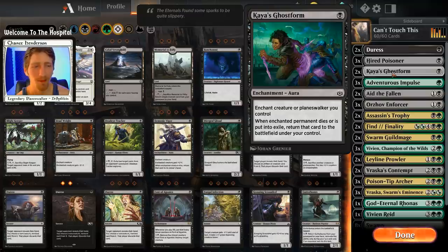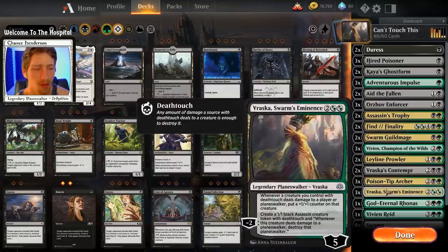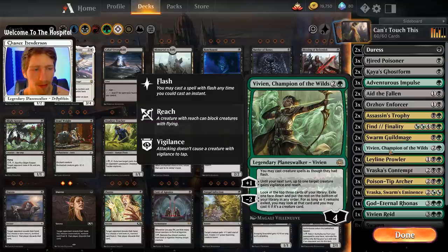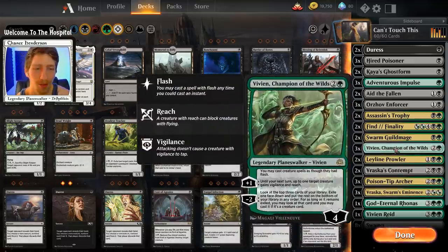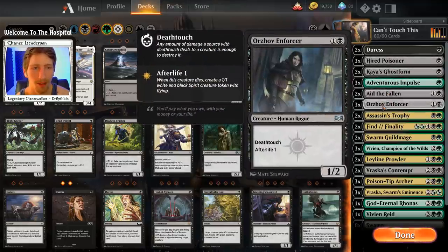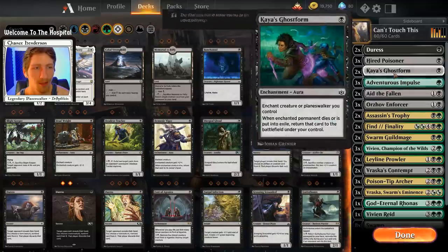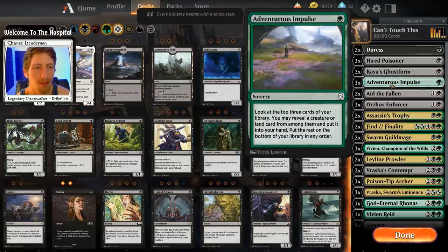We have two copies of Kaya's Ghost Form — a spell you don't want to overplay. You're either going to be targeting your Leylne Prowler, your Vraska Swarm's Eminence, or even your Vivian Champion of the Wilds. Vivian allows you to cast your creature spells as though they had flash, giving you deathtouch creatures at instant speed — really nice in those moments where you want to be blocking and mitigate some damage.